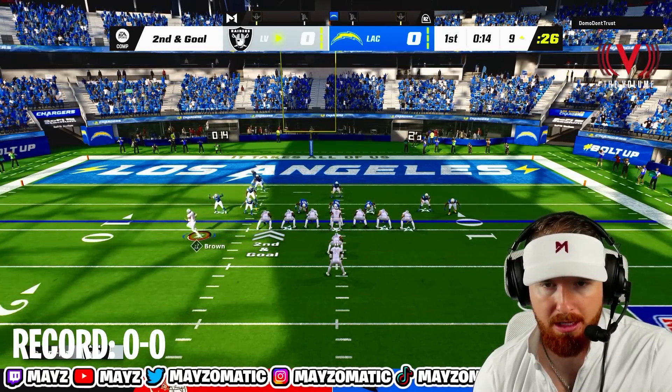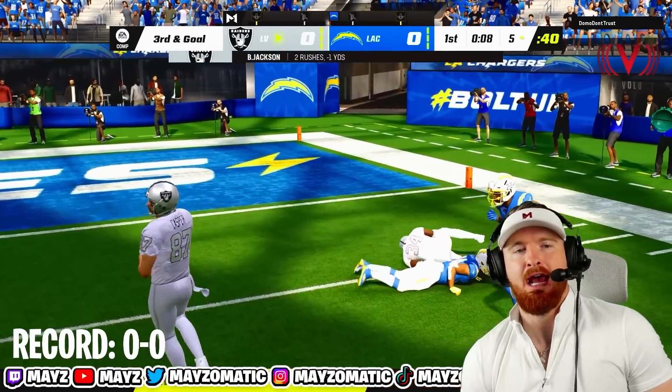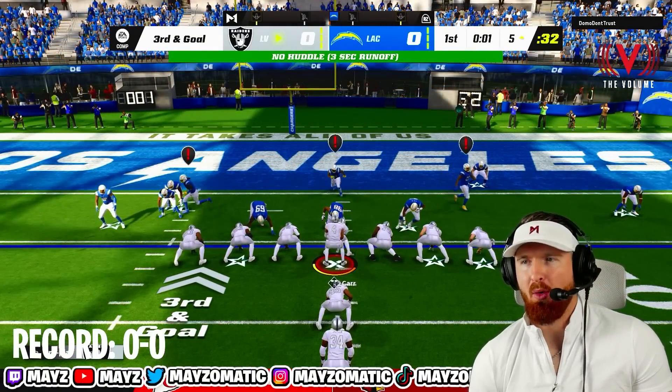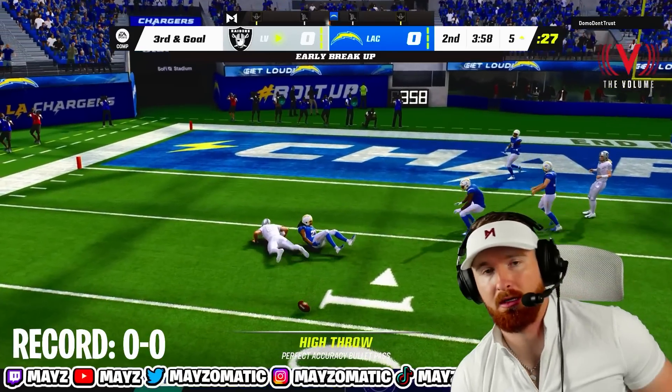We're gonna motion Tim Brown over to the left but still running it to the right, try to throw him off. If Bo Jackson can't break a tackle, what's the point? We might try to go to Fred Casper in the flats — that didn't work.